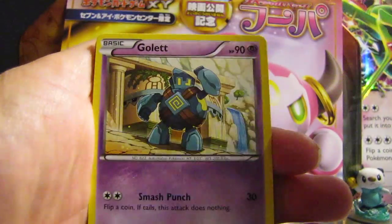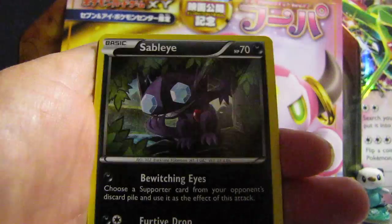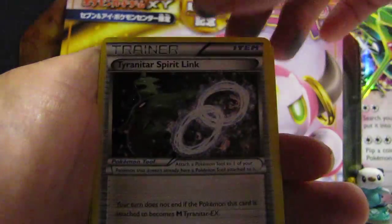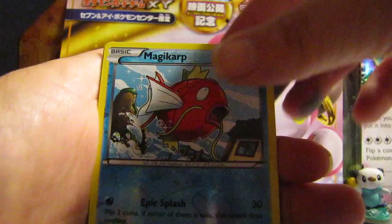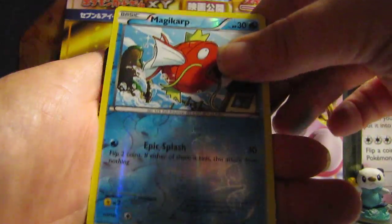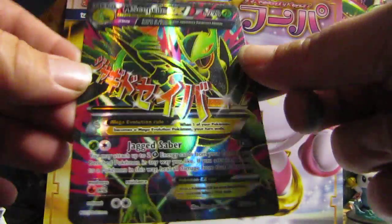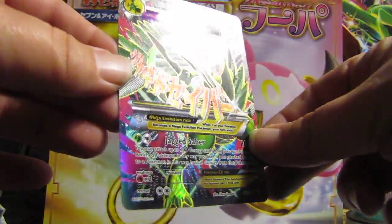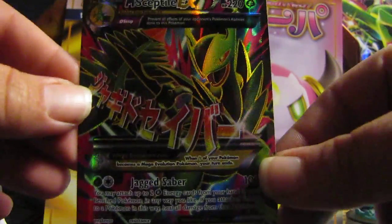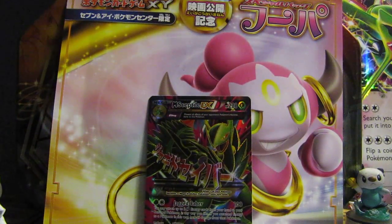Oh my god, guys. We got a Combee, Golurk, a Larvesta, Porygon, Persian, Sableye, Tyranitar Spirit Link, Ampharos Spirit Link, a Magikarp Reverse. And let's see what that rare card was — oh guys, Mega Sceptile, full art! Oh, look at that — look at how awesome that looks. Oh my gosh. My first full art, guys. First full art. And that's only my second pack, guys!